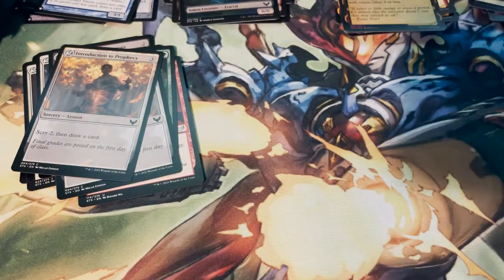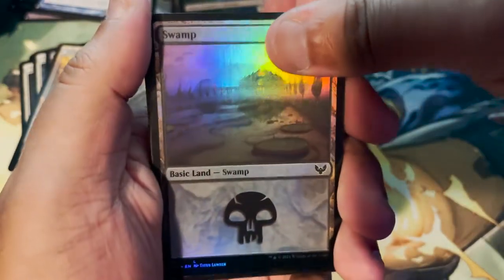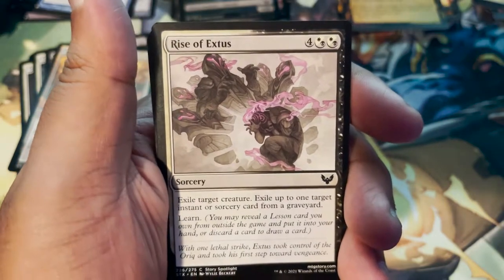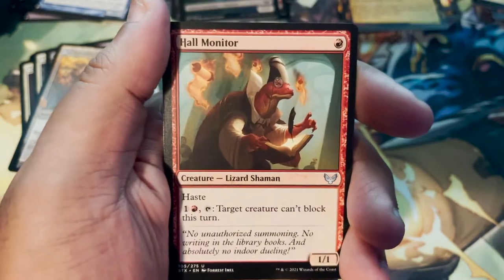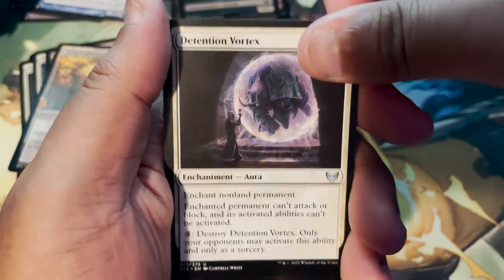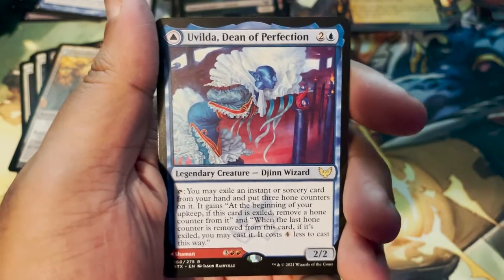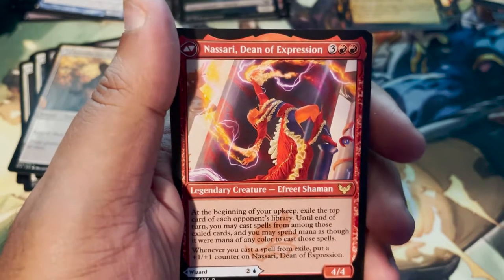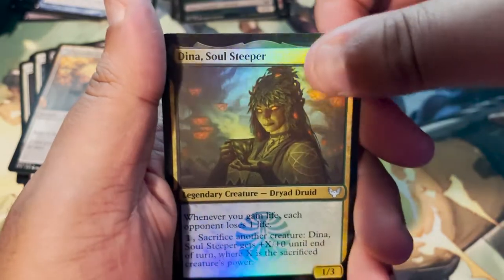Fractal token. Art card: Blex, Vexing Pest by Ekaterina Burmak. Foil Swamp card. Spirit Summoning. Mage Hunter's Onslaught. Rise of Extus. Mage Hunter. Access Tunnel. Hall Monitor. Detention Vortex. Tome of the Goth Titan. Uvilda, Dean of Perfection — the other side is Nassari, Dean of Expression. It's a foil too — that's lit! That goes in our cool legendary pile. And Eliminate again. And a Foiled Dina, Soul Steeper.